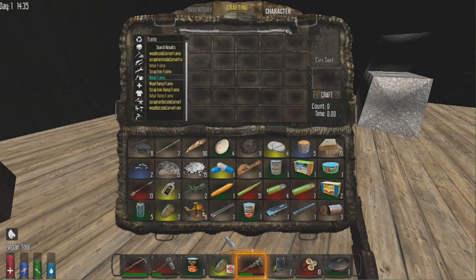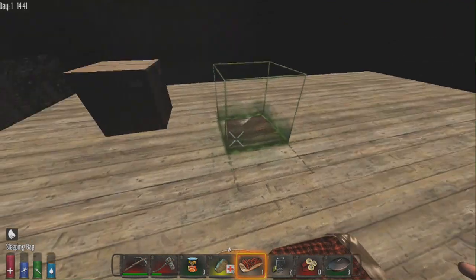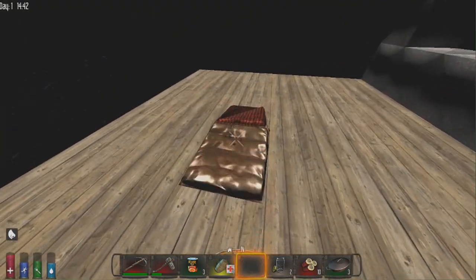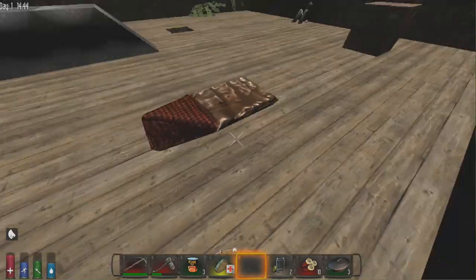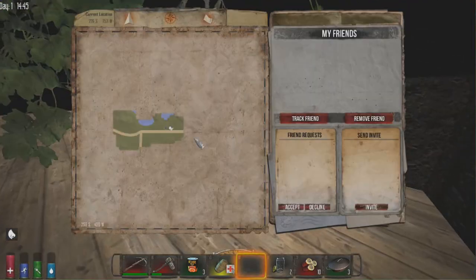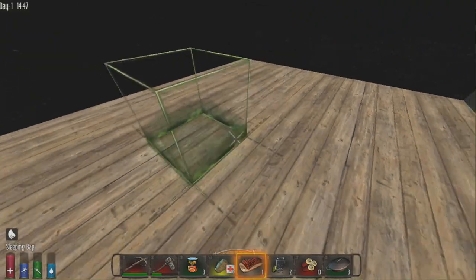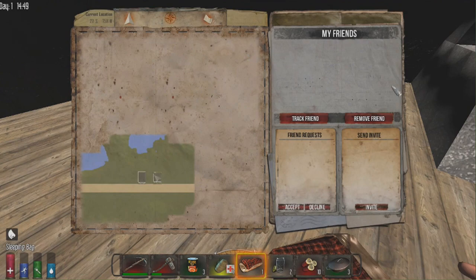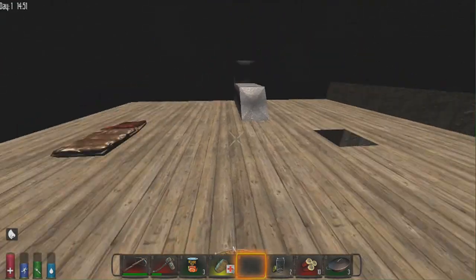Now we're going to make a sleeping bag since we want to respawn here. Go into the crafting area, type 'sleeping bag,' and you just need six pieces of cloth. Place it anywhere and you can pick it back up if you want to move on. You'll see a home icon on the compass pointing directly to the sleeping bag, and you can also see it on the map. If you pick it up, the icon disappears and you'll respawn randomly if you die.